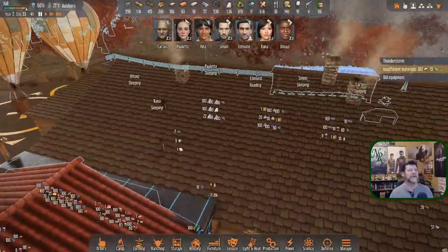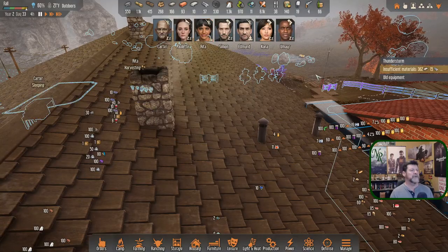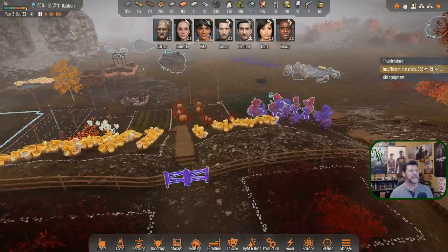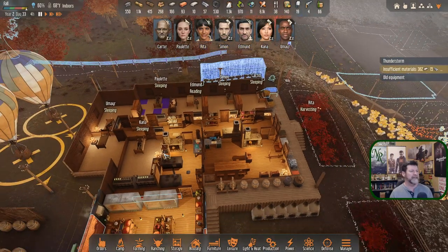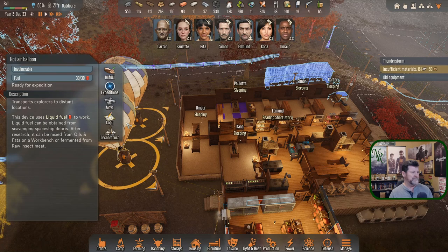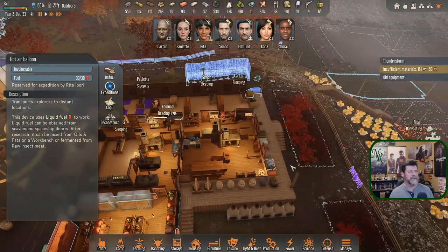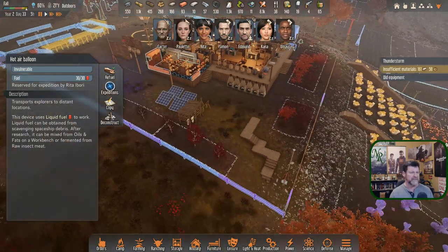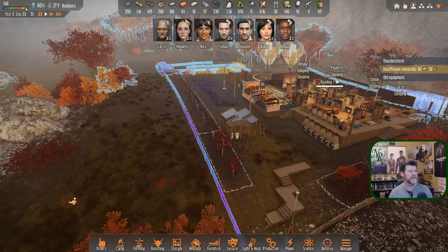I've never noticed the smoke coming out of the house before — I've only seen it from a distance, never walked up here. Let's get the roof off and get things rolling. Edmund is reading, Rita is out harvesting already. Did I set somebody up for an expedition? This one says copy, this one says move — reserved for Rita. In between episodes I get a lot of things done, but that was many days ago so I'm scratching my head trying to remember.